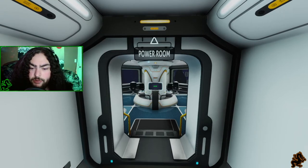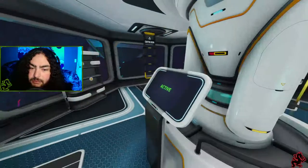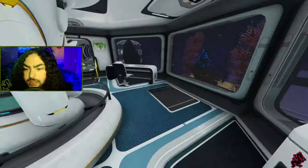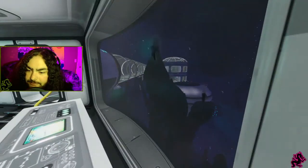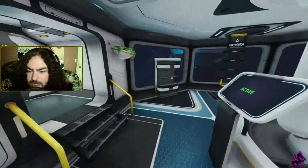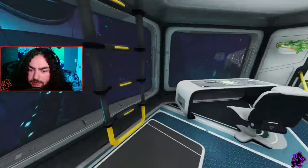Power room — or reactor room — I was debating what to call it. In some of my bases I called it reactor room, in others power room. Down here there are lots of thermal vents, but some of them aren't that hot. I have a couple but they're only 40°C, which isn't that hot — I mean, it is hot, but when you normally put down a thermal reactor it's like 70°C.